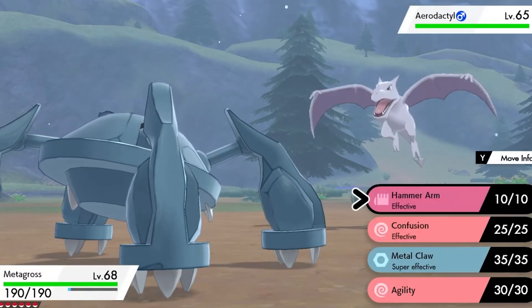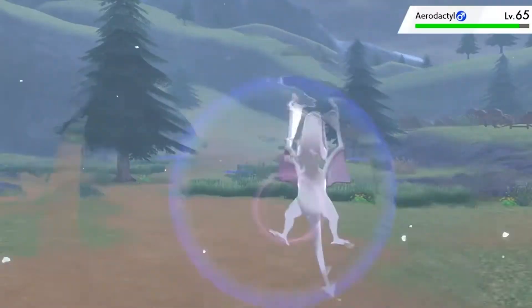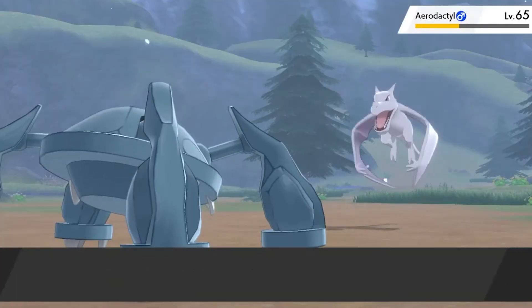Just a little tip here as well: be careful because it does get tail damage, and if Aerodactyl doesn't have the Rock Head ability it can take recoil damage from some of its moves as well, so I don't recommend dropping its health all the way down.